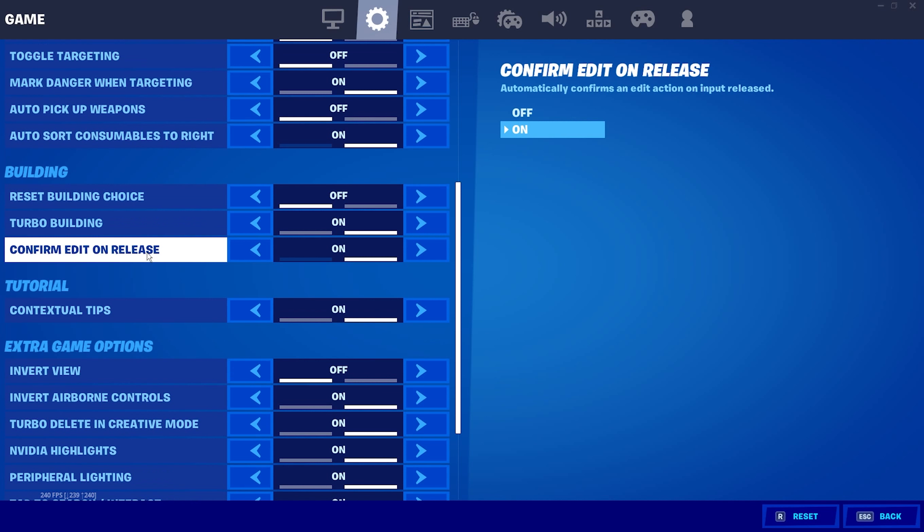Confirm edit on release — I highly recommend you use this. When you click your edit button and go to edit something, all you need to do is let go of left click when you're done editing and it confirms automatically. You don't need to click your edit button anymore. Very good setting and I highly recommend it.